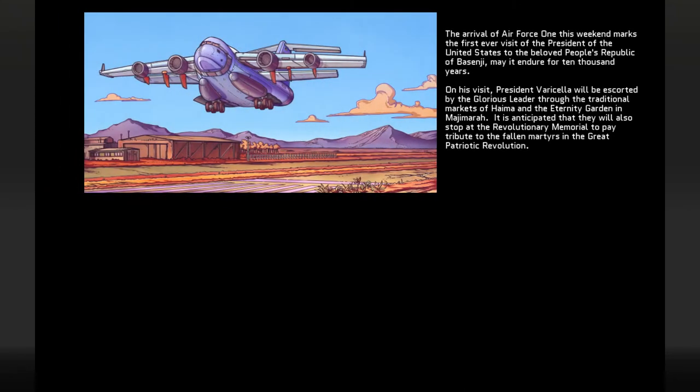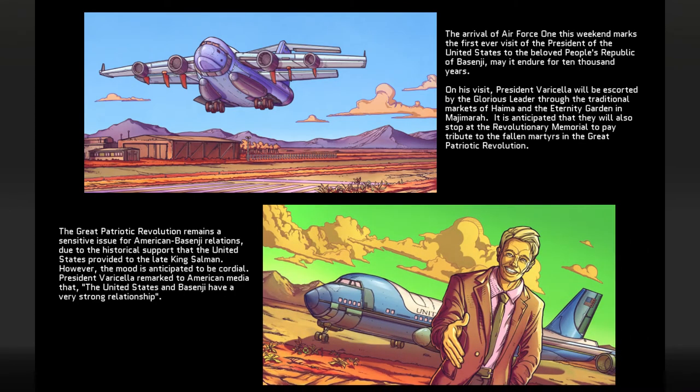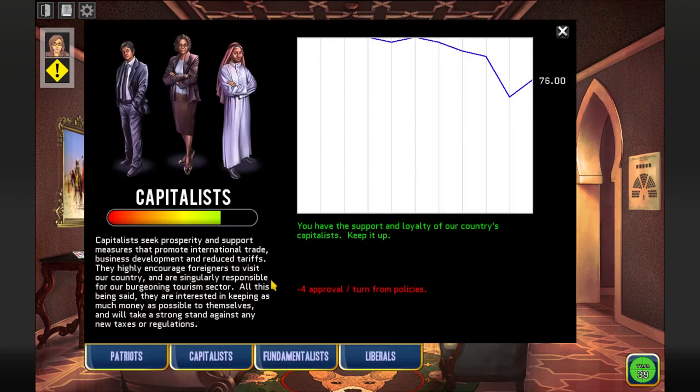We have the President of the United States in our country. This is so great - he arrived at just the right time. The arrival of Air Force One this weekend, bringing the President of the United States to the beloved people of Basenji. I get US relations and also some capitalist approval back. I had 76... I lost some because of that last event, but then earned some back because of the visit from the President of the United States.